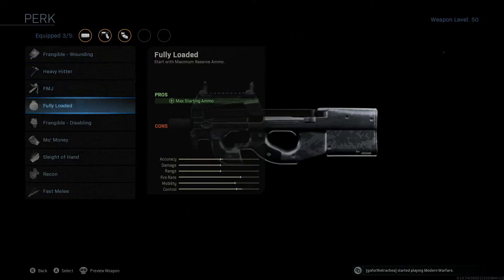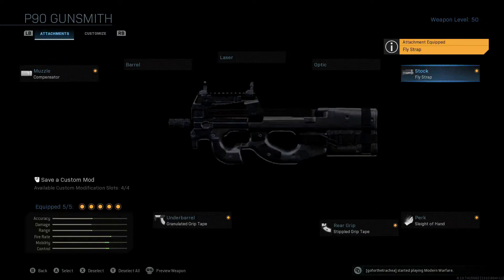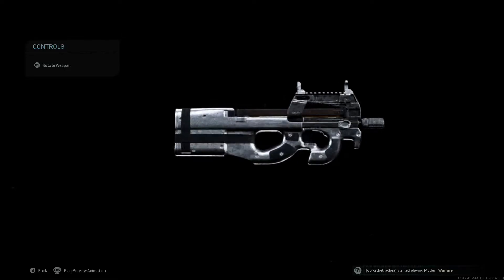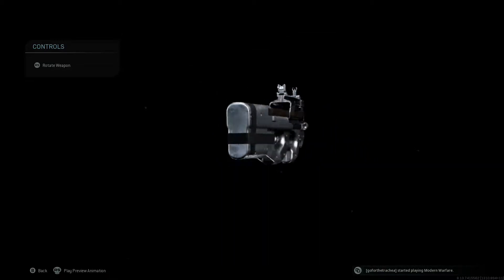Nudge on over to perks and throw on sleight of hand. Then finally up to the stock and throw on the fly strap. So now this submachine gun is optimized for your ADS time along with accuracy to get us to our primary goal of being the most well-rounded class setup.